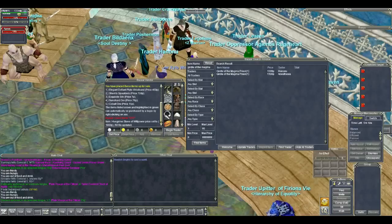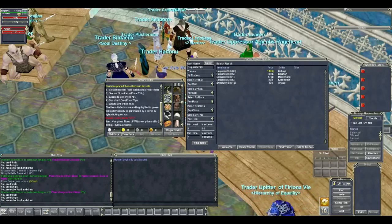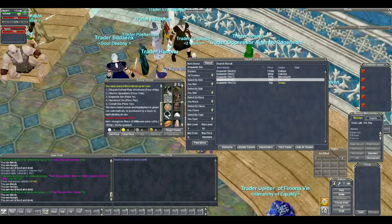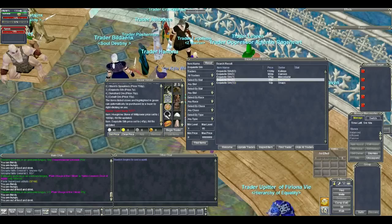The final thing I want to price is a tradeskill item — exquisite silk. This is definitely something you are going to be able to sell on normal servers. As you can see, mine is already priced from a while ago and there are a bunch on the bazaar. This guy selling for 1,100 plat each is a complete idiot — there is no way they will sell for that, nor 900, nor 175 plat. But the guy at 50 plat might actually get some sales. So I am probably going to price mine at 45 plat, which is below the 50 plat guy and above the lowest guy, and I have 94 of them. When people see that, they will come to me because they need more than 13.